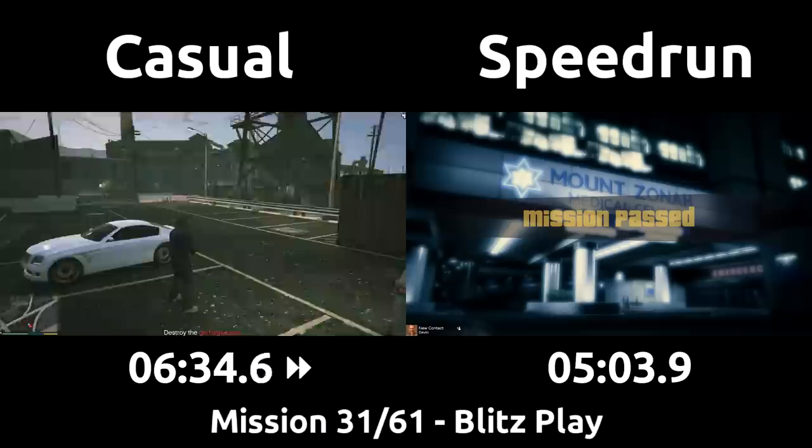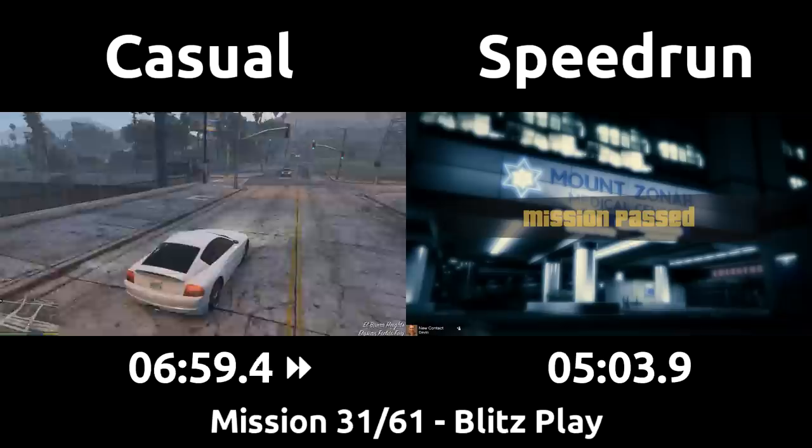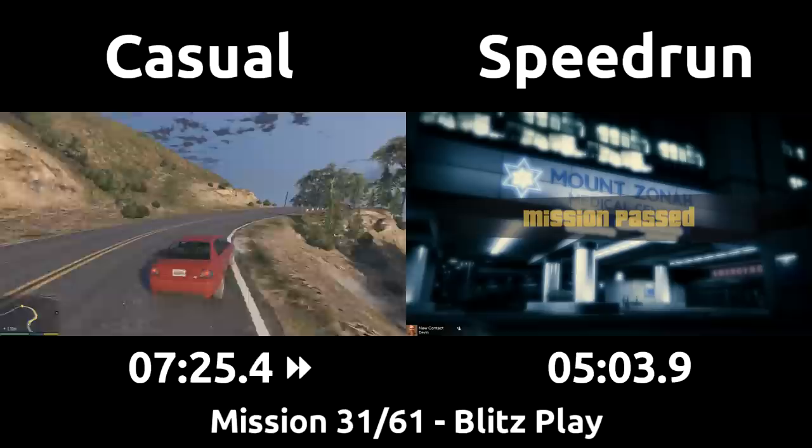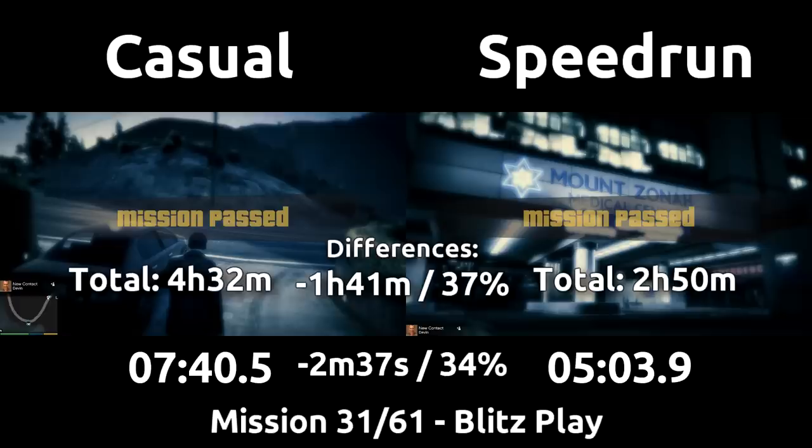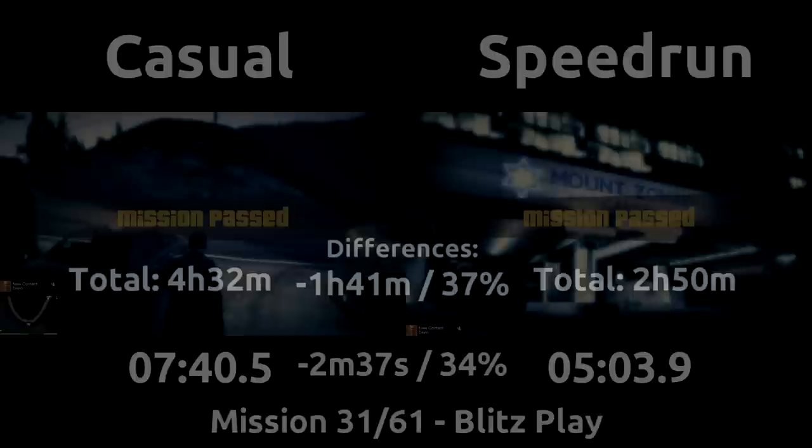The casual arrives at their getaway car and blows up the truck with a less risky sticky bomb, and will also head to Devin Weston's house, though they will be stranded up in the hills instead of already being back in the city. That's the end of Blitzplay — due to a highly optimized shootout and knowing exactly how many cops to kill, the speedrun did Blitzplay in only 5 minutes, a third faster than the casual. That's a pretty big difference for a shorter mission, bringing the difference in gameplay between the two up to an hour and 40 minutes, and we're not even halfway done.